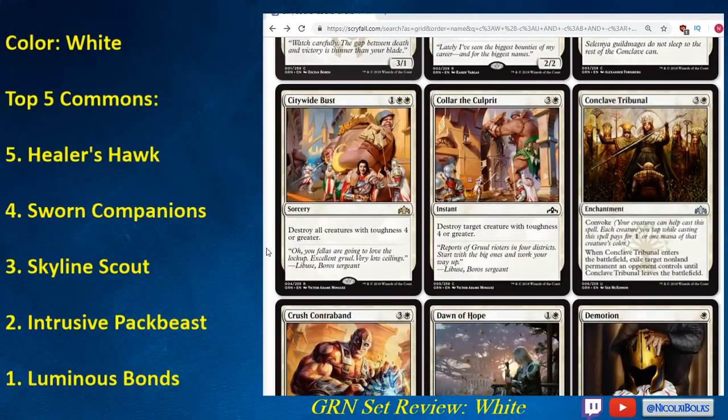Citywide Bust is a rare that I think is pretty much unplayable. I don't think there are enough creatures with toughness four or greater that you're going to get a significant advantage from it — you might kill one of your opponent's creatures some of the time, and a lot of the time it'll be stuck in your hand. I'm going to start with it being a sideboard card, but most of the time, unplayable. Same thing with Call of the Culprit — destroying a creature with toughness four or greater is just really hard because a lot of creatures in limited are pretty small. Even when you do use this spell, it's not particularly efficient at four mana. Call of the Culprit is a sideboard card, and not even insane out of the sideboard.